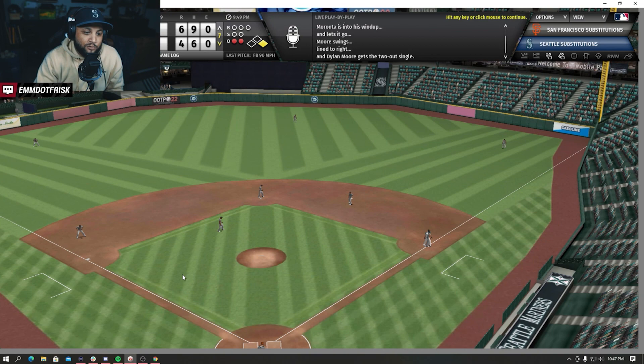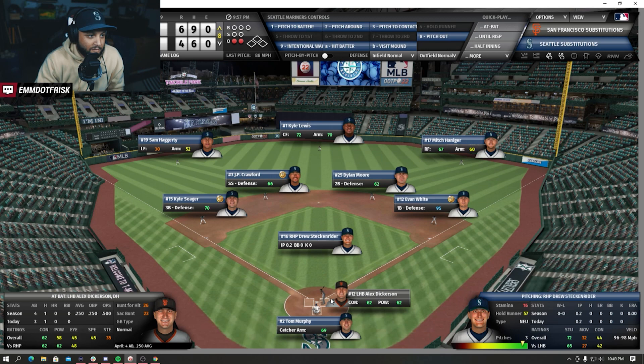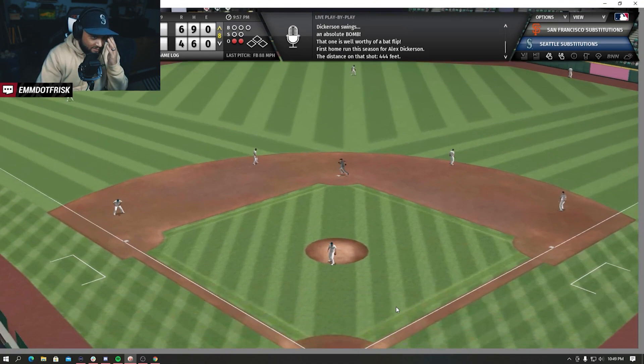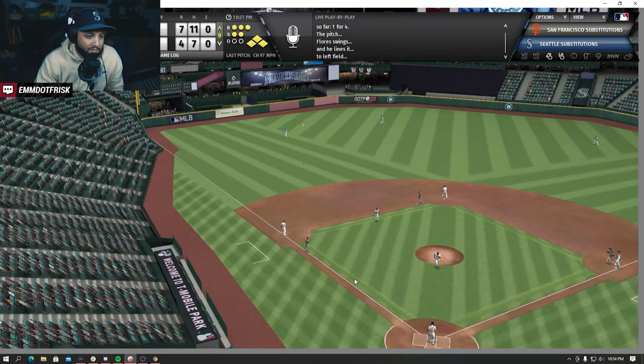Dickerson now up to plate to round up here at the top of the eighth. The pitch from the second rider - and Dickerson hits a bomb! And he does a worthy bat flip. 444 feet. Haggerty - good throw, but that's gonna be a run though. Eight to four, they're doubling this up.